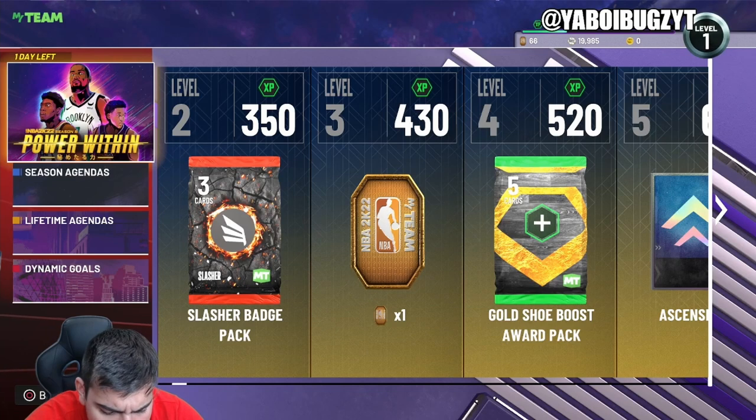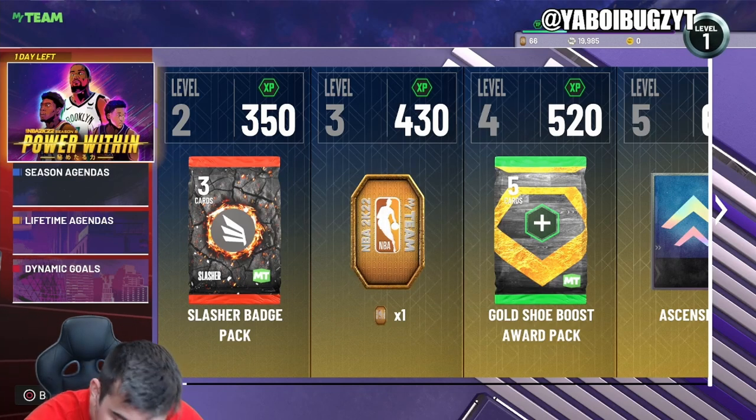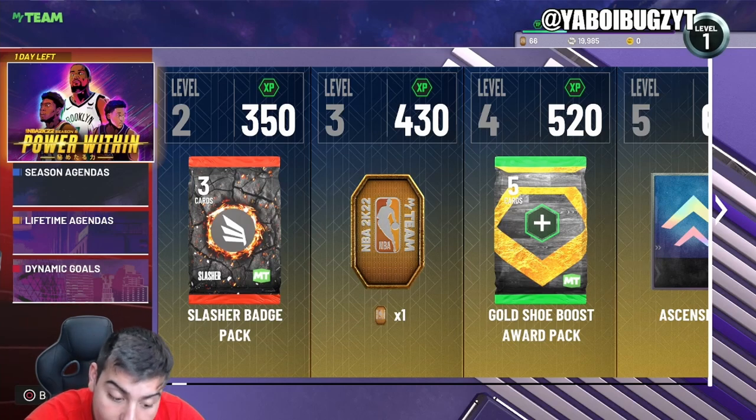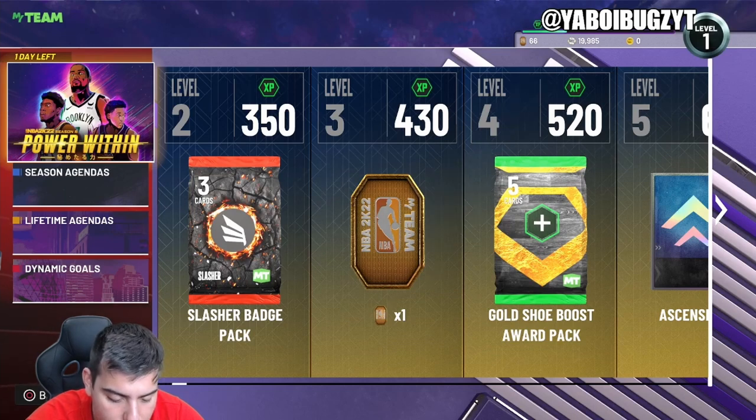Zero Gravity Dark Matter rewards are coming out — Invincible Dark Matter Dirk Nowitzki. So invincible cards are back, all 99s. I'm guessing the Level 40 Dark Matter Giannis is gonna be insane, so that's pretty cool.